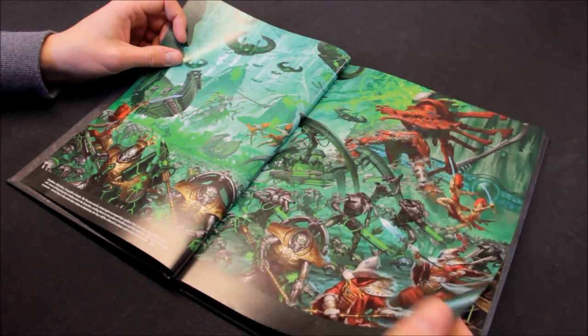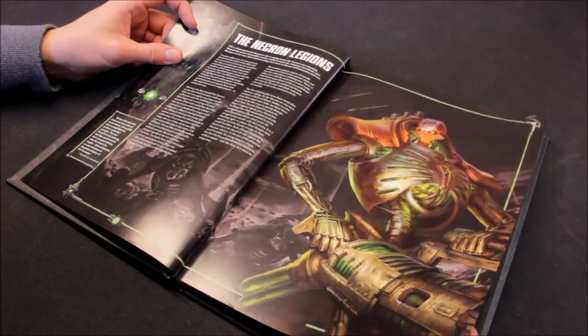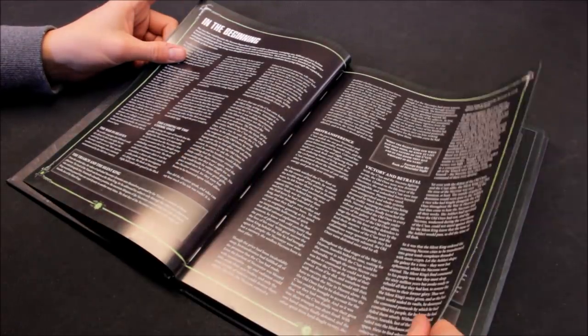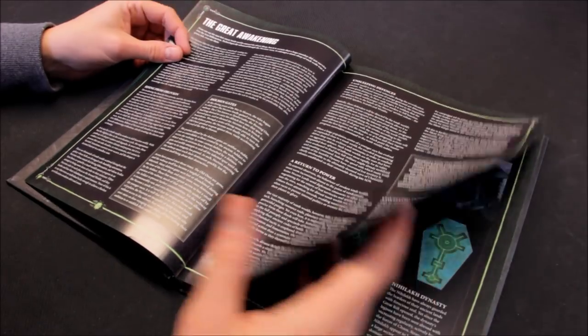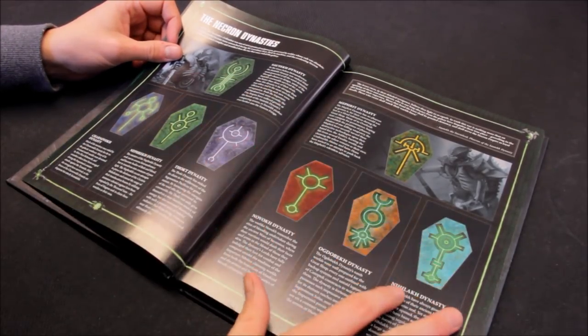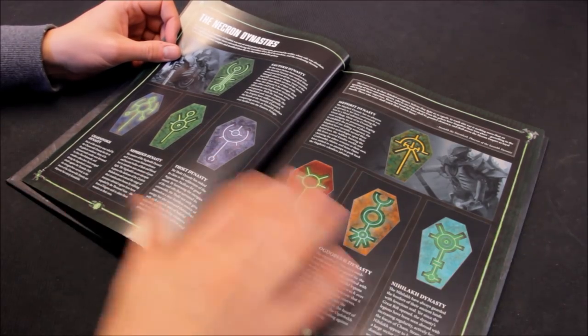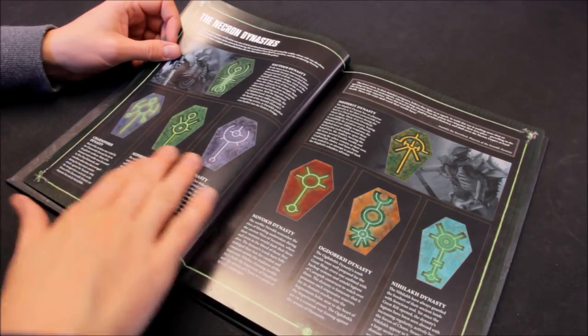It's pretty difficult though - they're quite expensive in points, as you'll see. Let's talk about the Necron legions here at the beginning - the Great Awakening. This covers the different dynasties, just like Space Marines have different chapters. You can choose different dynasties and go for different color schemes here.